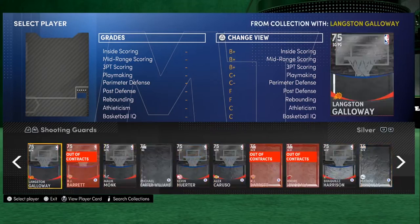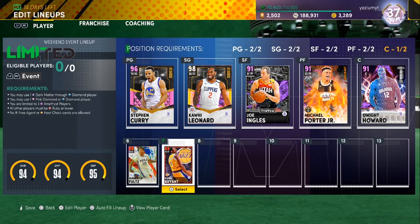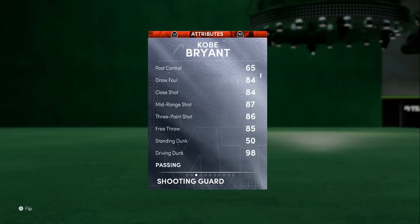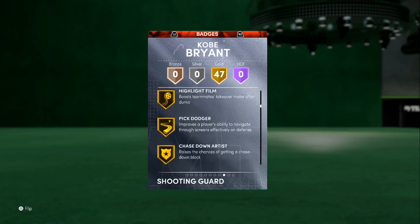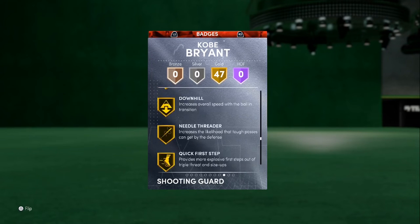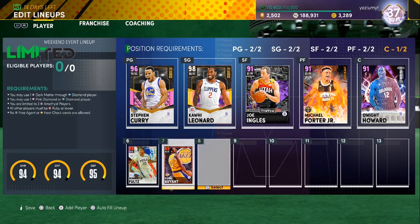At the two, who we want? Ruby shooting guard — Kobe. Oh Bean! I gotta go Bean. This card is probably around 10k but he's a monster: 6'6", 205, 86 three-ball, 98 driving dunk, 86 ball handle, 85 perimeter defense, 93 speed. No hall of fame badges but 47 gold badges — Gold Clamps, Intimidator, Posterizer, Blinders, Quick First Step, Deadeye, Hot Zone Hunter, Green Machine. It's Bean. All my homies love Kobe.